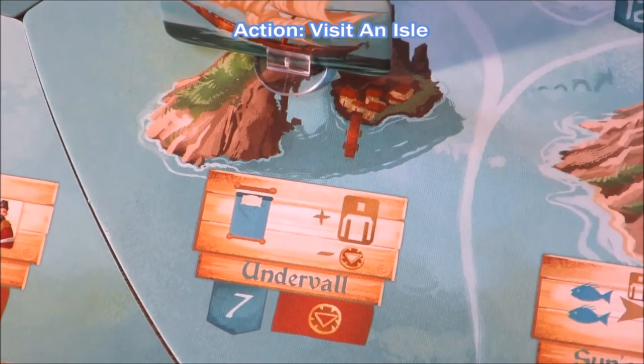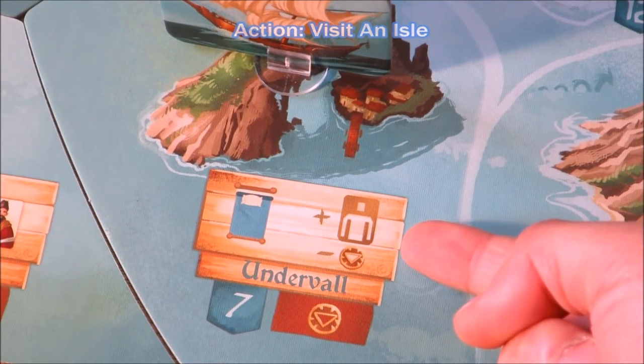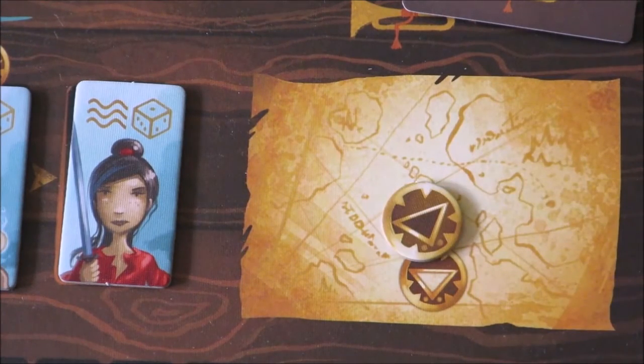When a player chooses to visit an isle, they pay this entry cost on this brown banner before they gain the isle's bonus effects. If an opposing player owns the isle, the money goes to them. If no one owns the isle, the money goes to the treasure map.